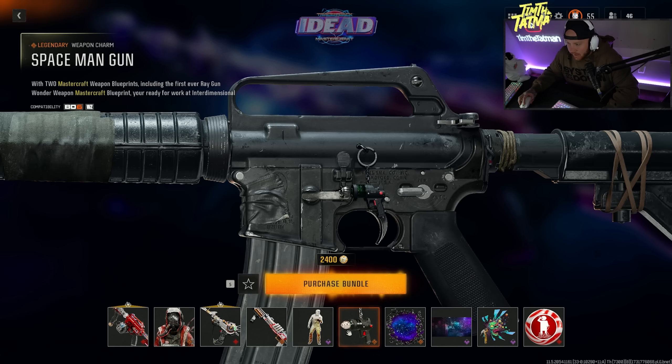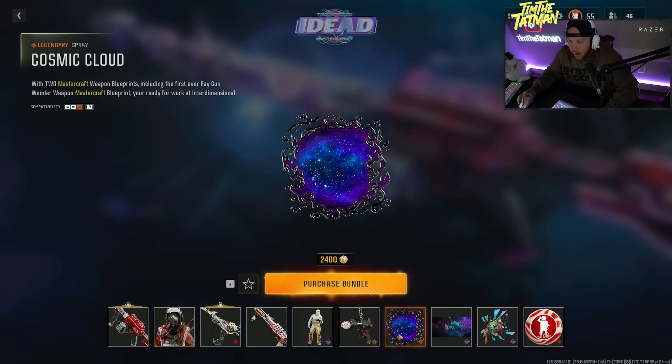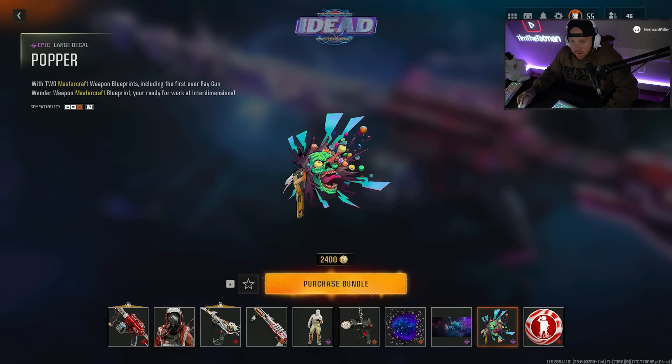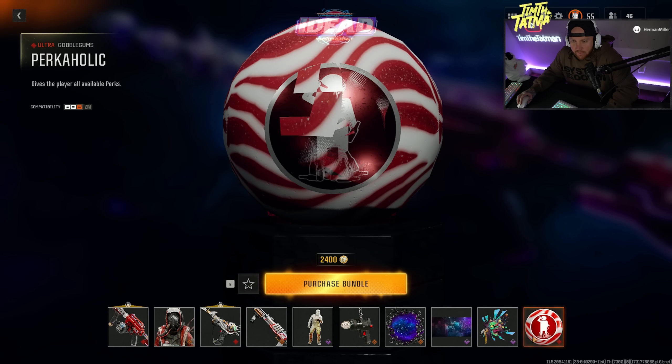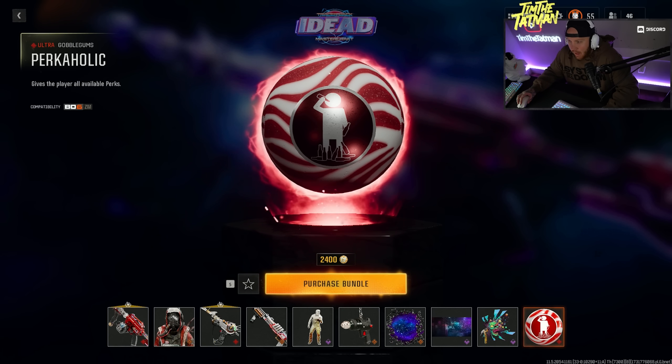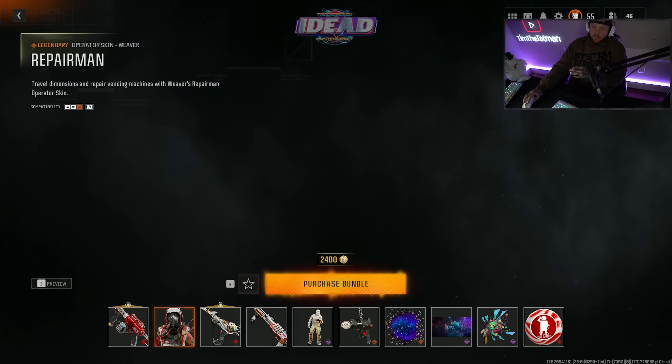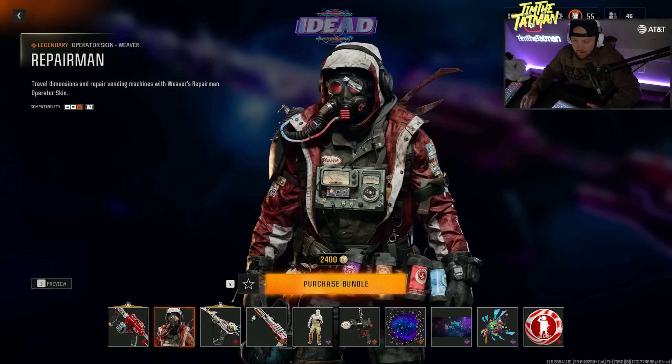You get a little weapon charm, a legendary spray that looks like a portal — pretty sick — a super cool looking wallpaper, a decal, and you literally get a Perkaholic Gobble Gum. So this is definitely like a zombie pack. I definitely want to buy this and try it out.